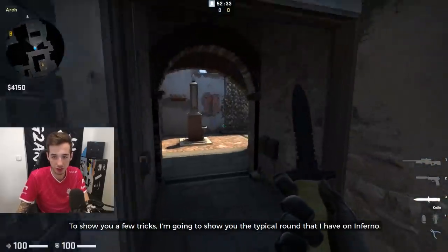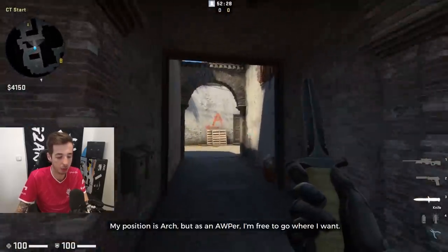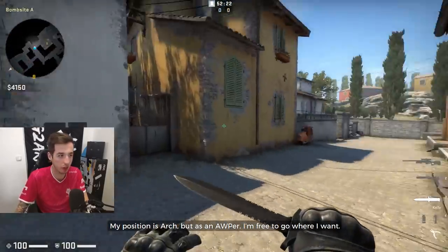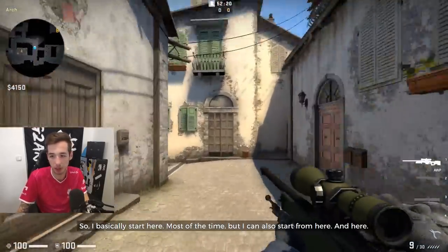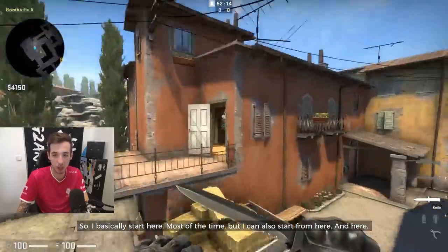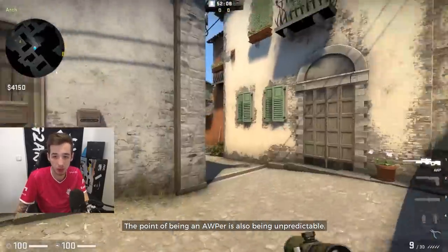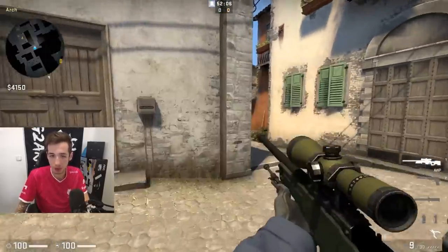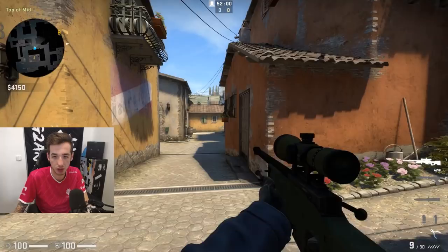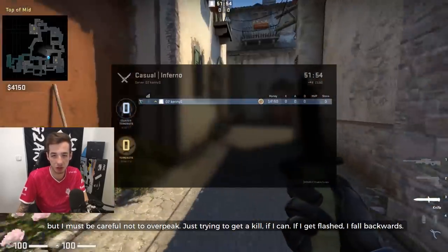Alright, to show you a bit of tricks, I'm gonna show you the typical run I have on Inferno. My position is arch, but as an AWPer I'm really free to go pretty much everywhere I want. I basically start here most of the time, but I can also start from other spots. The point of being an AWPer is also being unpredictable. So basically I'm holding this angle, and I can try to be a bit more aggressive at the beginning of the round, but not over-picking - just trying to get a kill if I can. If I get flashed or something, I'm just falling back.